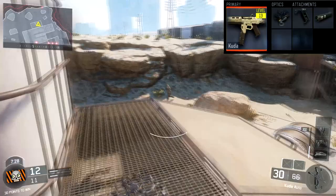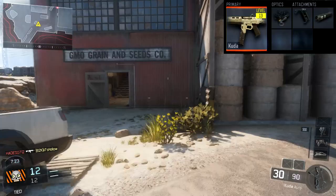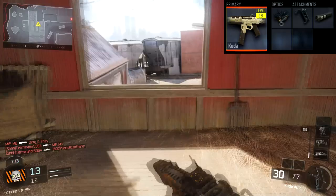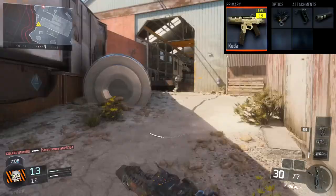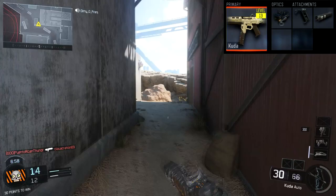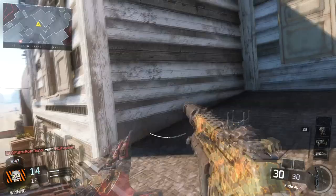For attachments we have the Grip, which reduces recoil while aiming down sights. For the next slot, you can either go with Suppressor, Long Barrel, or Quick Draw — this all depends on you. If you don't like using a suppressor and you like to rush a little bit, go with Quick Draw. If you like to play passive but don't want a suppressor, go with Long Barrel. I run Grip and Suppressor because I like to rush a little bit but also be stealthy, especially with SMGs at medium to long range.